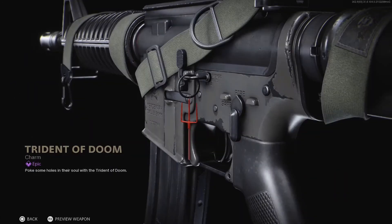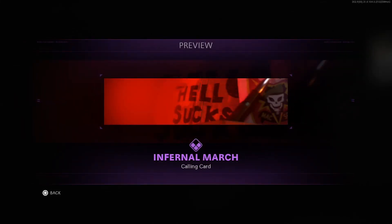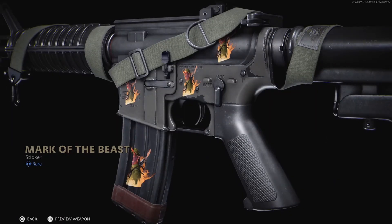Also included is the Trident of Doom weapon charm, the infernal seal emblem, the infernal march calling card, and lastly the mark of the beast sticker.